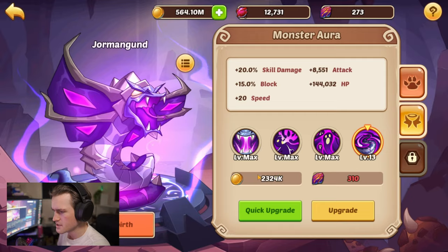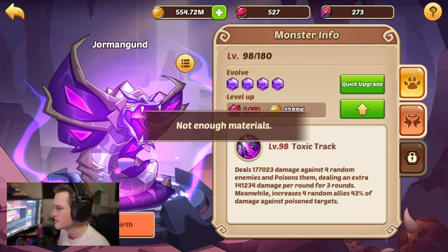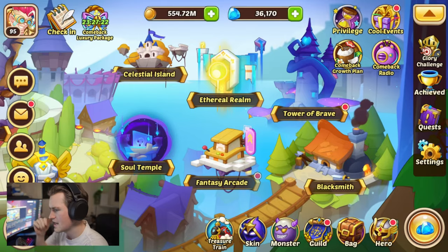Claiming everything is going to allow us to upgrade our monster. That's an evolved snake — so we upgrade this to level 13. That's a better snake. And now we have Aspen Dungeon.